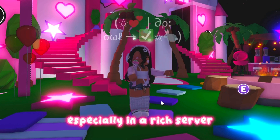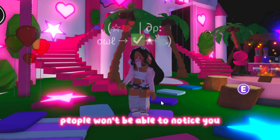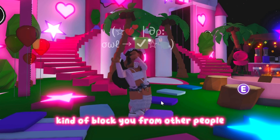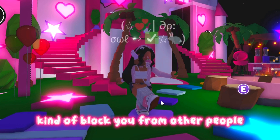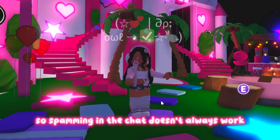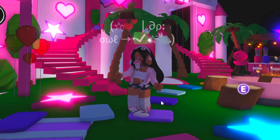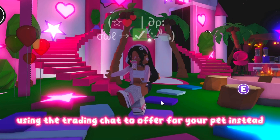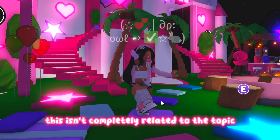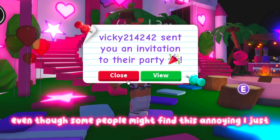Tip four: ask people directly. Often when you trade, especially in a rich server, people won't be able to notice you because all of the megas and neons kind of block you from other people. Spamming in the chat doesn't always work, so sometimes you're going to have to ask random people using the trading chat to offer for your pet instead. This isn't completely related to the topic but it helps a lot, even though some people might find it annoying.